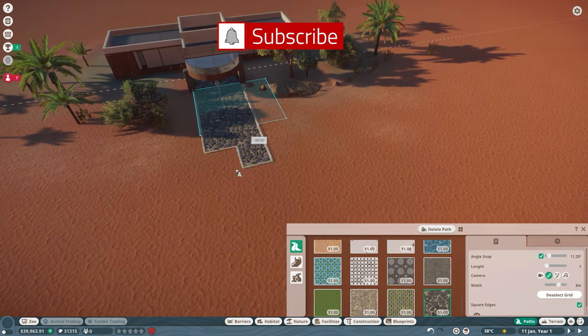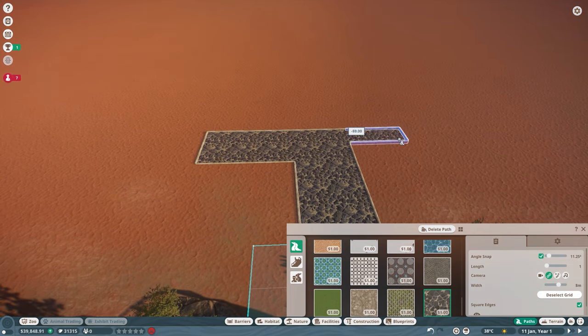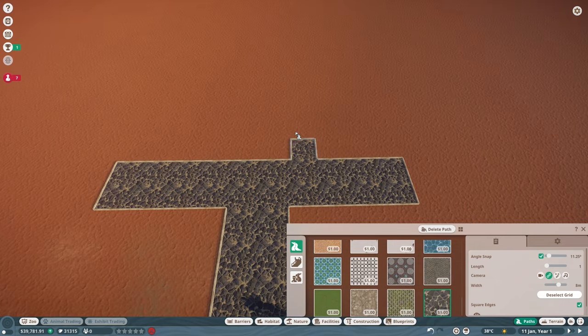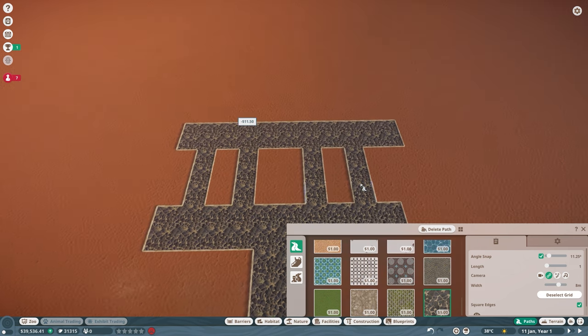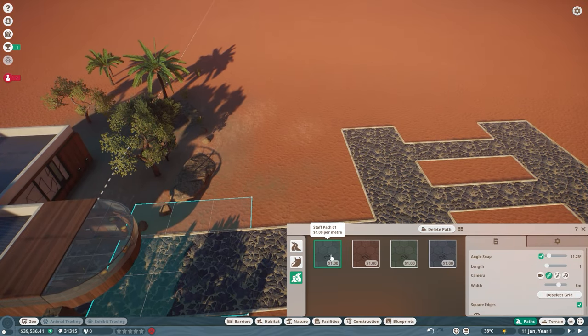Straight into everybody's favourite part of Planet Zoo — the pathing. What I'm going for is pretty much a square path and I'm going to incorporate that into the entrance I'm building in the next episode. Right now I'm just laying down all the foundations so I've got it ready and can build a pretty cool entrance from there.